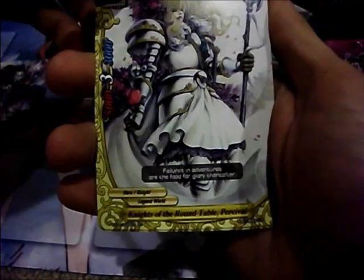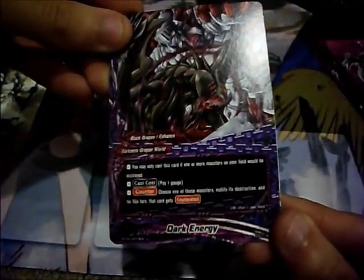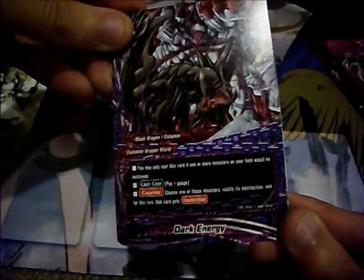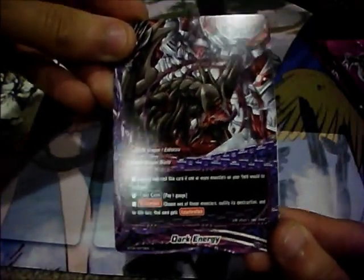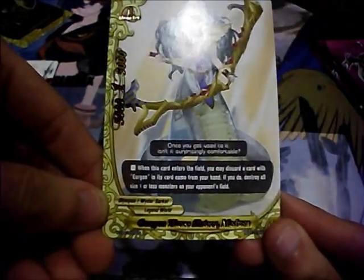Enchant One Dragon, Knights of the Round Table Percival, Divine Stallion Pegasus foil, Dark Energy — you may only cast this card if one or more monsters in your field will be destroyed; pay 1 gauge, one of those monsters nullifies destruction and for this turn gets counter attack. And Gorgon Three Sisters Medusa.